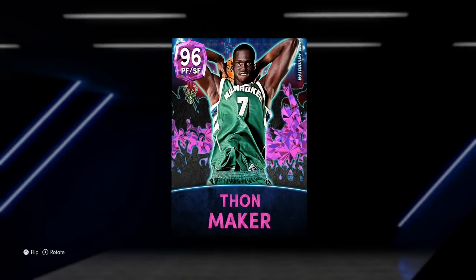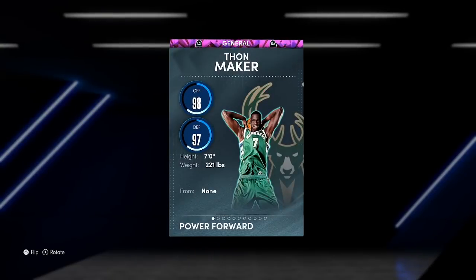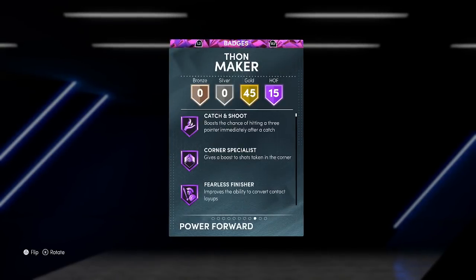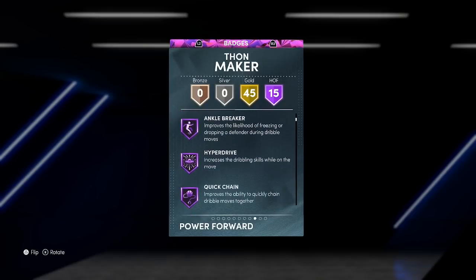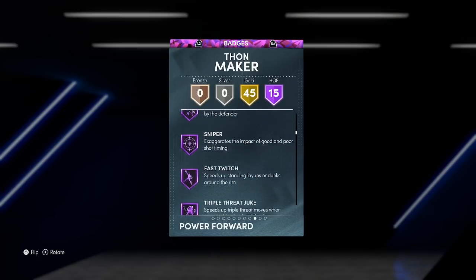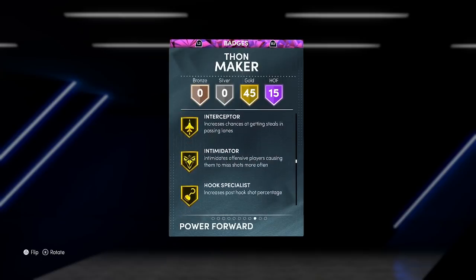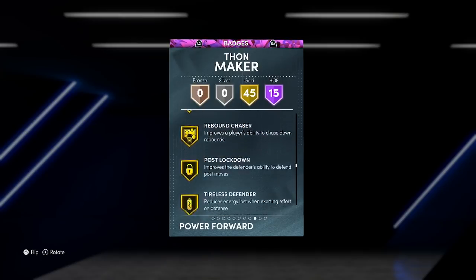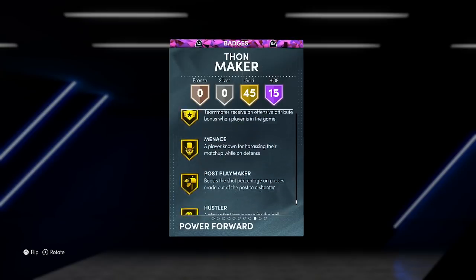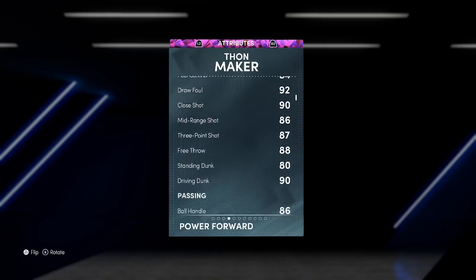Thon Maker right here is a seven-foot tall power forward who's got 15 badges: Catch and Shoot, Corner Specialist, Fearless Finisher, Anchor Breaker, Hyperdrive, Quick Chain, Posterizer, Pogo Stick, Downhill, Handles for Days, Quick First Step, Unpluckable, Sniper, Fast with Triple Threat, as well as 45 gold badges including Clamps, Interceptor, Intimidator.